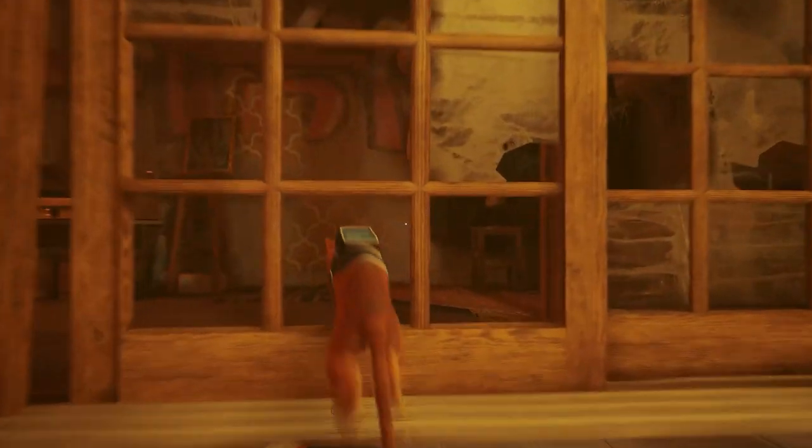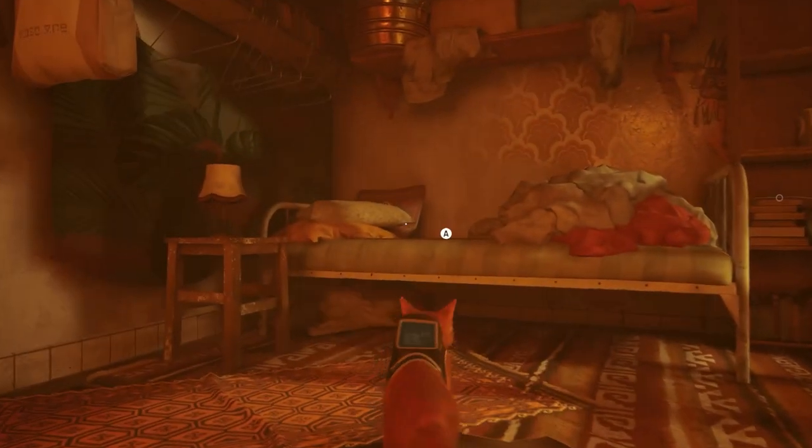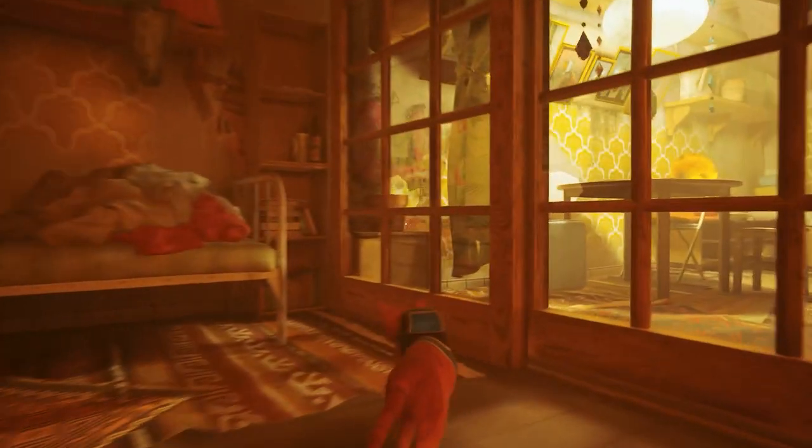The sixth music sheet can be found in Clementine's apartment, alongside her notebook. Jump through a hole in the sliding doors and look to your right, where you'll see a bed and a bookcase where you'll find the sheet music.